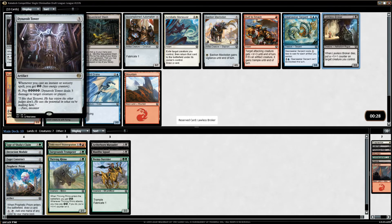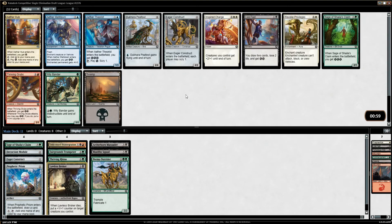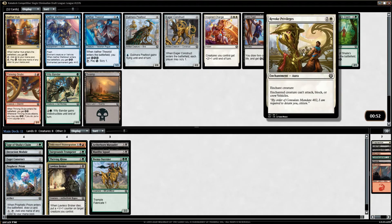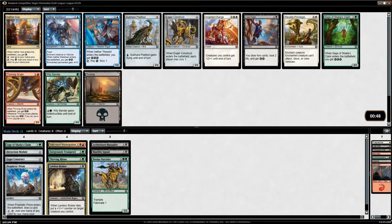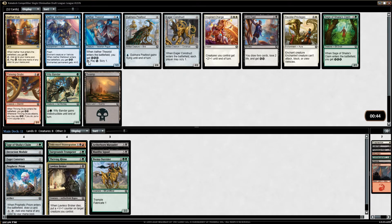You can make a lot of energy in this format — it's a real card, but you need a very specific deck for it. I could take the Aether Hub just to have more fixing. Revoke Privileges is going a little bit late here. Good white and blue cards — this is not a good sign for us; it looks like we're getting cut off. I tried to force our colors pretty hard. I think I'll just take the Aether Hub — I'm going to have a lot of energy from the Module, so I'll use it to make sure we get the red mana.